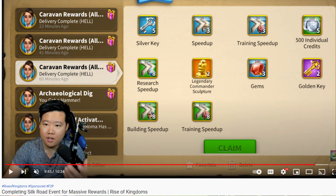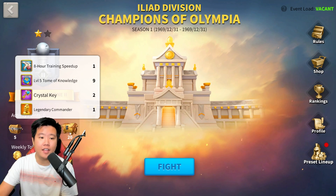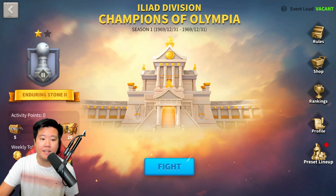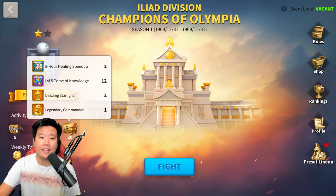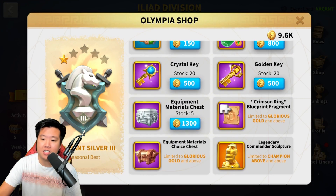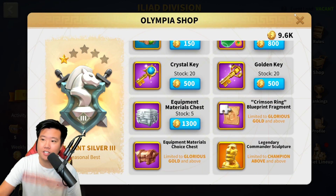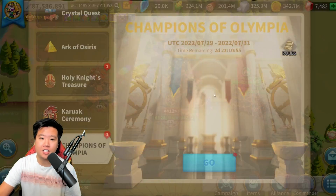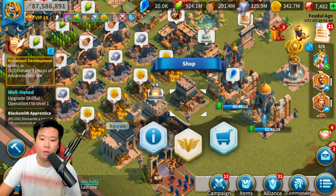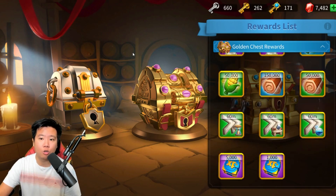There are other events as well, like Silk Road — whenever you participate, you have a chance to get some legendary commander sculptures. There is also the Champions of Olympia: by participating, you can get one legendary commander sculpture from the silver chest once you've accumulated 10 points, and one more after accumulating further. If you're really grinding Champions of Olympia, you can go to the shop and get even more legendary commander sculptures if you are at Champion rank or above, along with golden keys for the tavern. Using gold keys through the tavern is another way to get legendary commander sculptures.